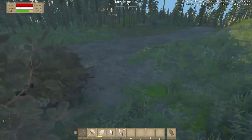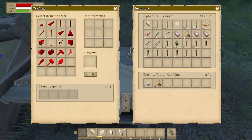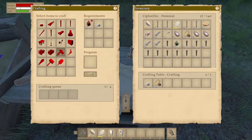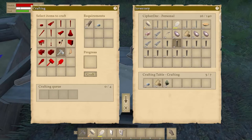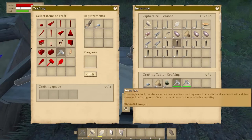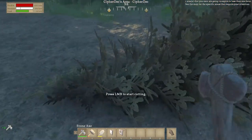We are out of axes. Let's see — an axe, we need a stone and we need these. Oh, it's just because we don't have them. Let's put those in there and craft it — I'll craft two of them. There we go, that way we don't run out.